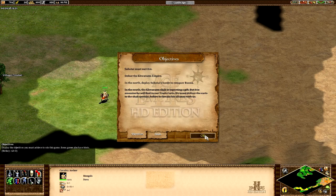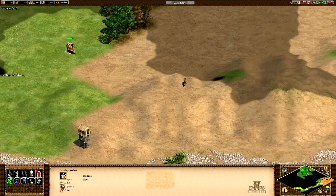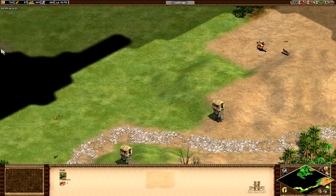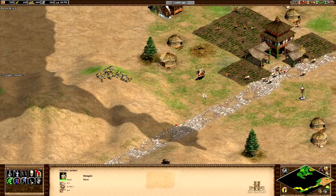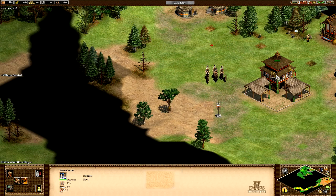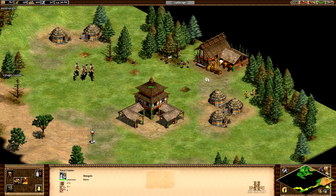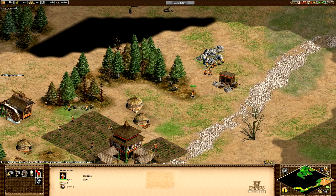Objectives have changed. We've assassinated the Shah — one objective down. We should be able to see the enemies coming since we've got these towers in place. These guys are going to get attacked first by Russia, if I remember correctly, so we're going to want to build a castle as soon as we can. Those guys are chopping plenty of wood for us, so that's not too much of a concern right now.